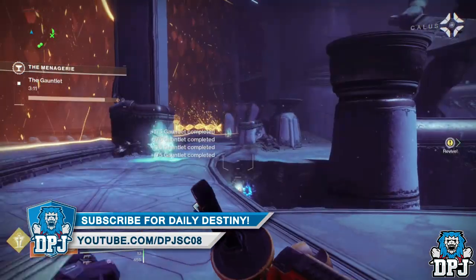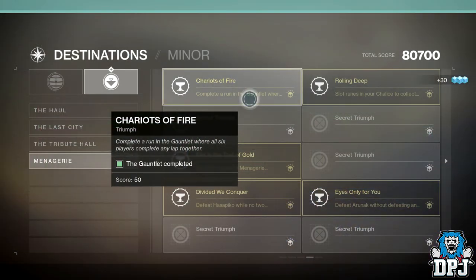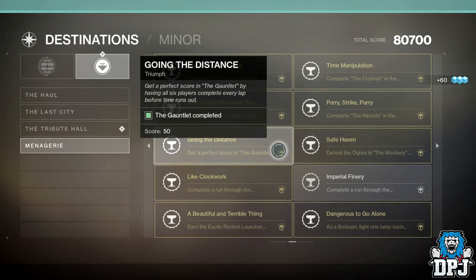Cash them in and this makes for a simple 1000 Imperials — in what, in my opinion, is one of the hardest triumphs this Menagerie offers when it comes to not being in a full squad, where communicating is off the limits. And on that note guys, I am out — a simple trick or exploit you can use to get an easy 1000 Imperials.